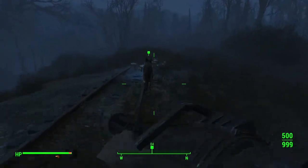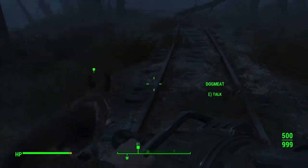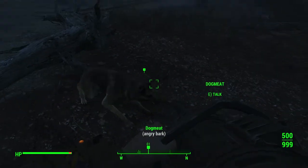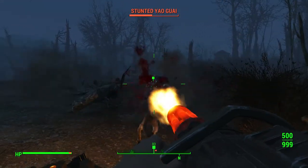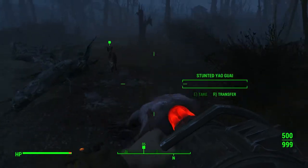A little ways down you'll be met with a Yao Guai. I dealt with this by just spawning in a minigun for the sake of the guide, but you can employ any strategy you want. Personally I would pick away its health keeping my distance to avoid its melee attacks, then hurl a Molotov cocktail at it to eat away its health for a few seconds on top of the damage from shooting it with my double-barreled shotgun. Once the Yao Guai is dead, find Dogmeat at the tracks.